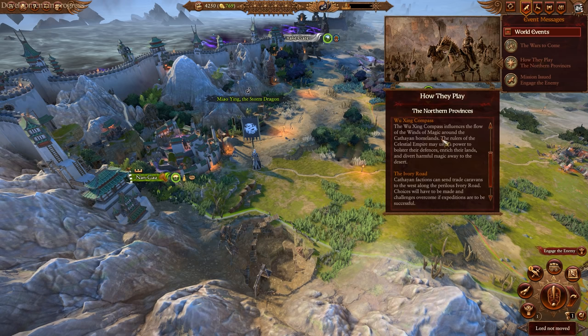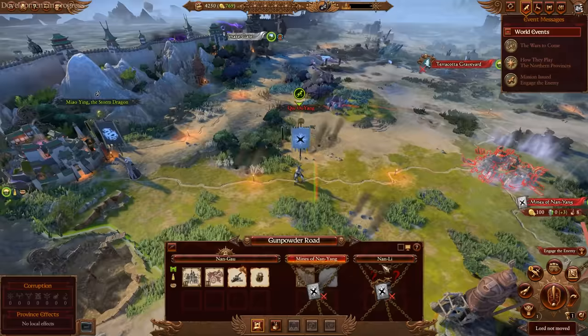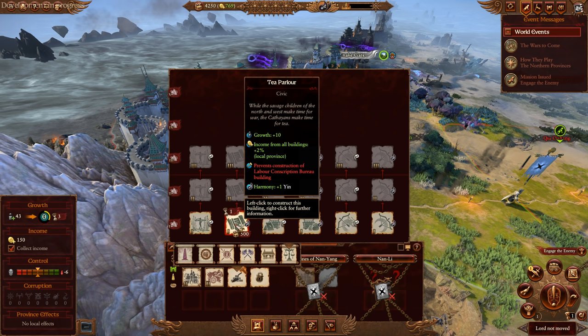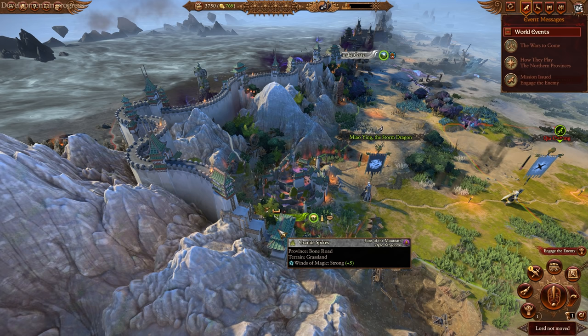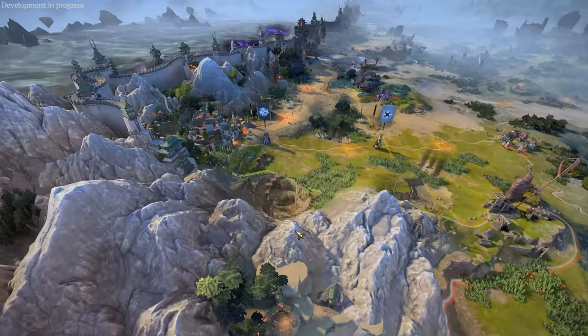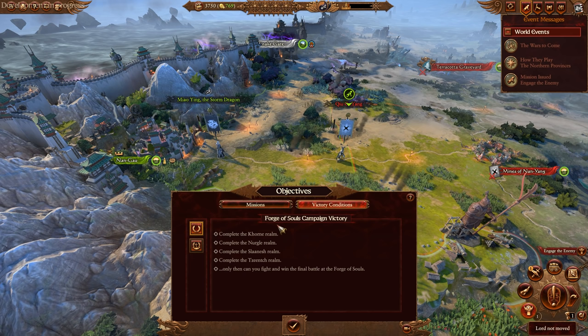We get to send out trade caravans to get juicy trade and money throughout the Warhammer world. In our capital, we want to try and secure the Gunpowder Road as quickly as possible, focus on growth to build up our cities, then invest into better quality buildings to get better quality units. Cathay are my go-to faction in Warhammer 3. If you love the Empire, you're going to love Cathay.